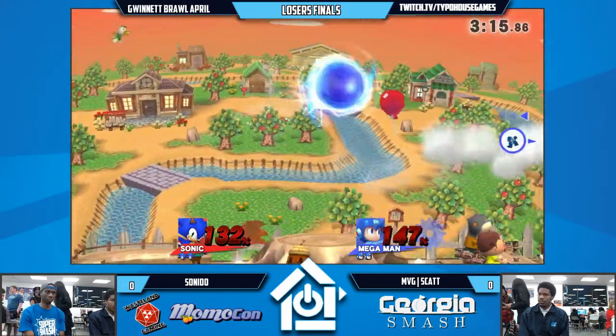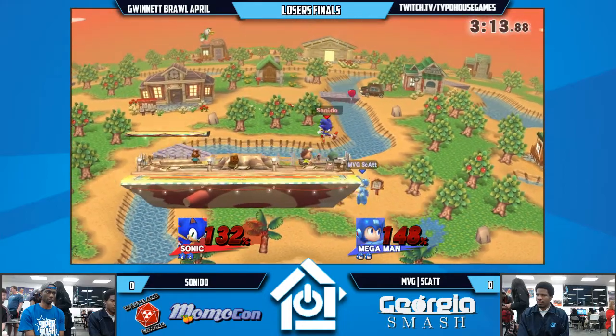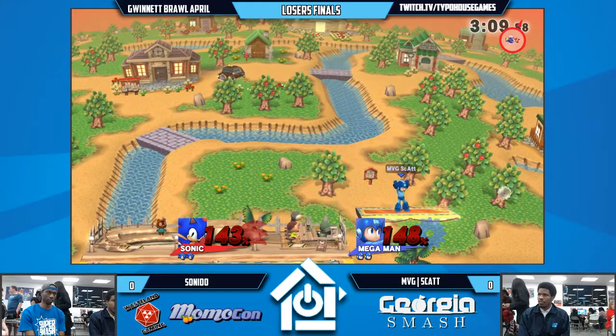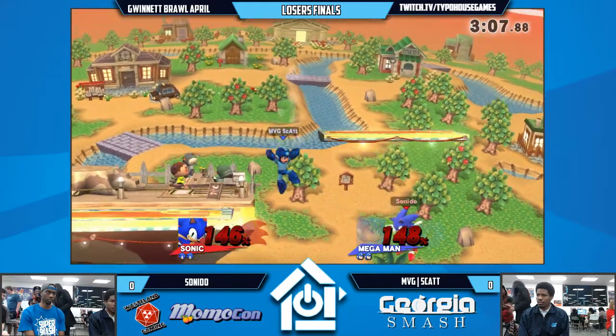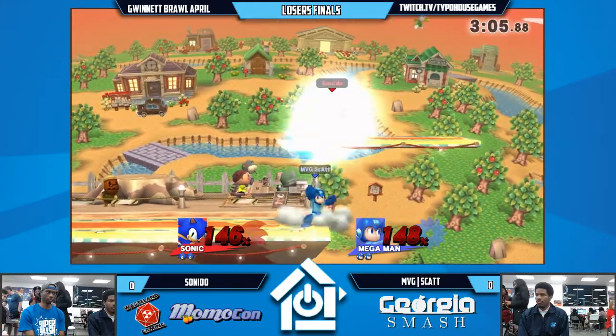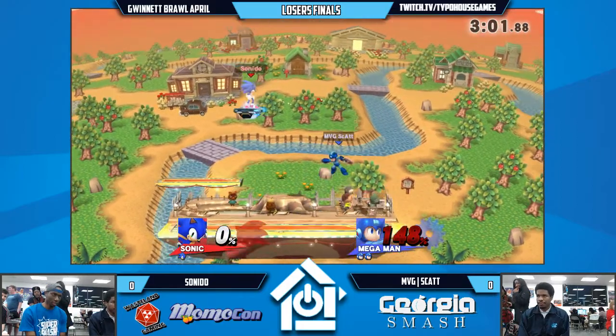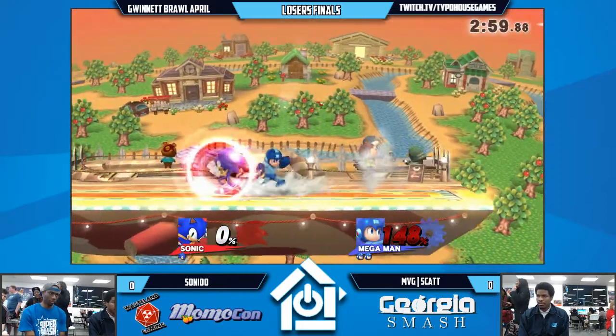Snedo didn't have a double jump there — might have worked. That was a weird angle for Spin Dash. The fast fall — still, these two characters are so bulky. It's a really even game right now. That up-air is so good — he got hit by the final hits. Up-air beneath the platform is so good.